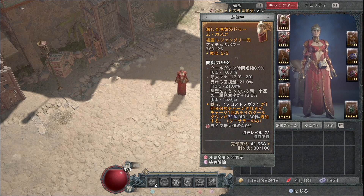頭の装備ではクールダウン時間短縮を最優先で乗せてください。このビルドは防御スキル・フロストノバ・テレポートのクールダウンが非常に大事です。さらにライフの最大値プラス、障壁をまとっている間の幸運の一撃発生率、最大マナなども乗っていると良いです。